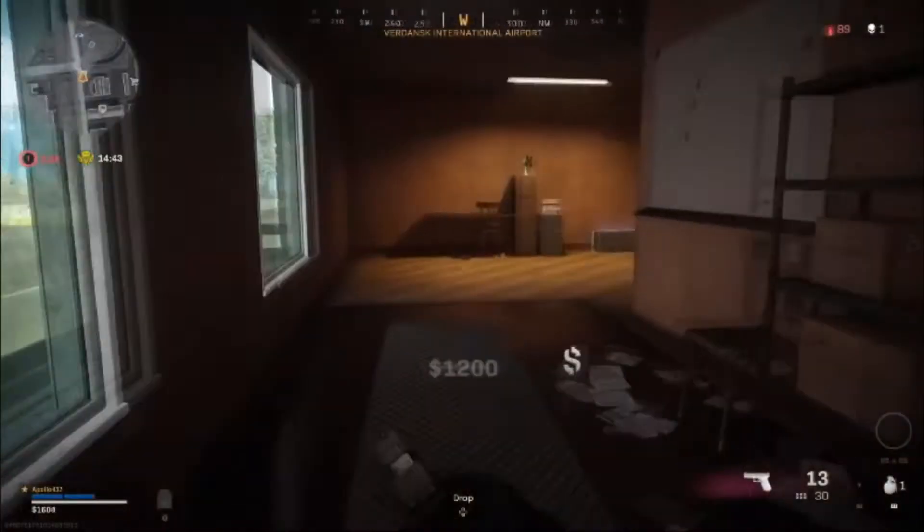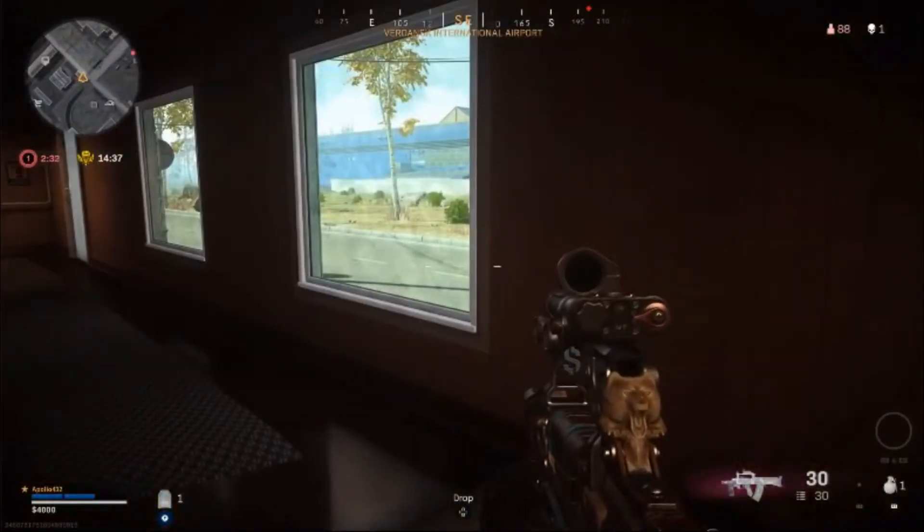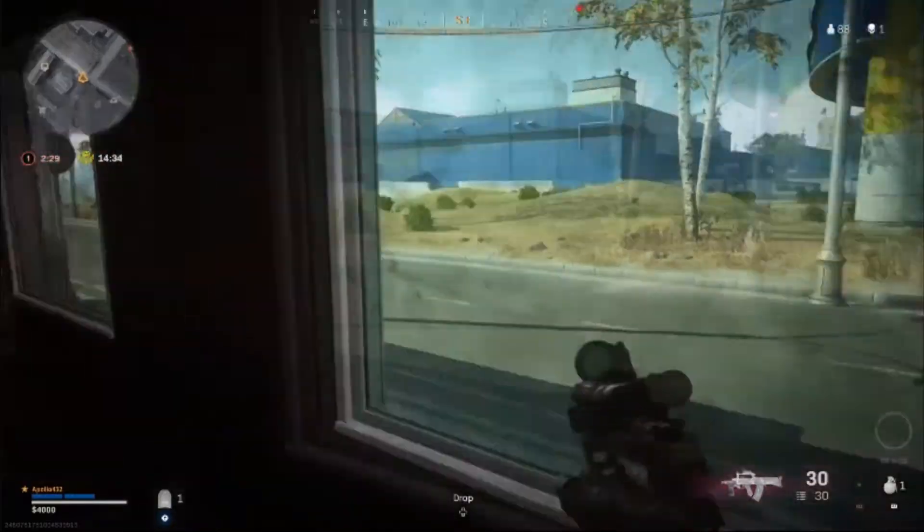Number 2: Krig-6. This is one of the most accurate assault rifles in Warzone, mostly due to the incredibly high bullet velocity. If you have steady hands, you should be able to land enough headshots to make great use of this assault rifle.